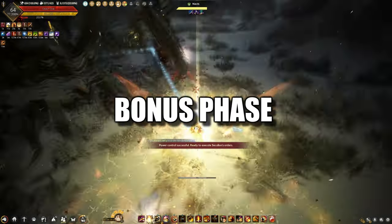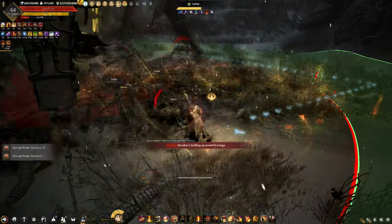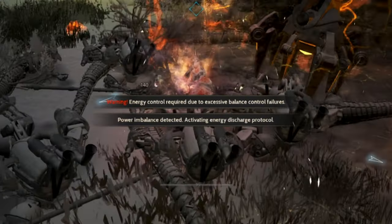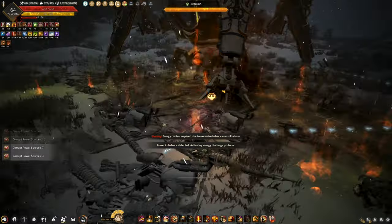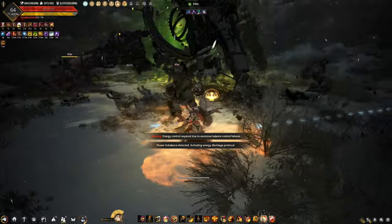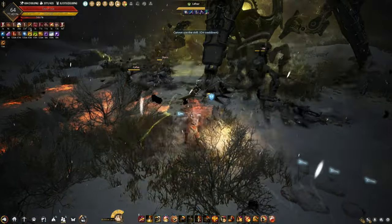Every fourth leg you take down, you get a bonus phase where the Sekelion will expel explosions, destroying all the mobs in the vicinity. You can tell by a specific on-screen message. All you have to do in this phase is run around and loot. After this phase, you start all over again.